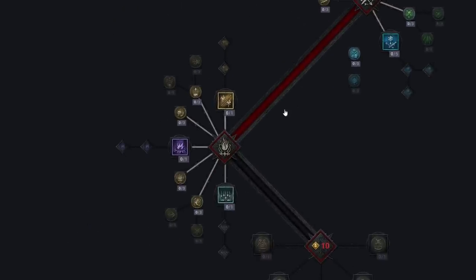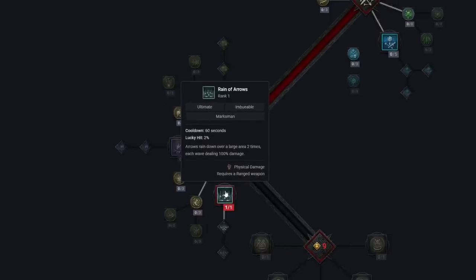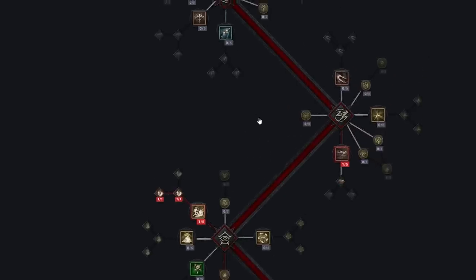Our ultimate skill is Reign of Arrows. Arrows rain down over a large area two times, each wave dealing 100% damage. We take its ultimate buffs: Imbuement skill effects applied by Reign of Arrows have 20% increased potency, and Reign of Arrows' second wave knocks down enemies for three seconds. It's a very strong ultimate when combined with this build.